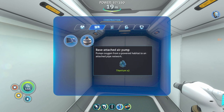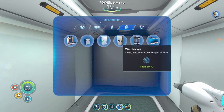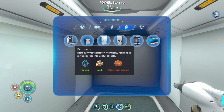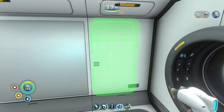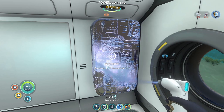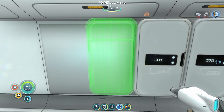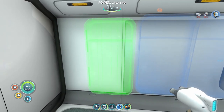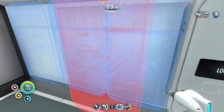Oh my god can I put three? No — quartz, two titanium, two copper. No quartz to be found and no copper. Okay, deconstruct. Perfect. Let's get inside here. Welcome aboard captain. It's good to be aboard. Base oxygen pump — pumps oxygen from a powered habitat to an attached pipe network. I had no idea. Very good. We're gonna need this guy. That guy, this guy here, work sure. Let's go grab — no, first let's put wall as we come in here, starting from there.